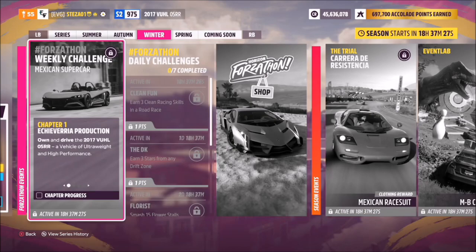Hello and welcome back to the channel. Today you join me for this week's Forzathon guide called Mexican Supercar, which wants you to own and drive the 2017 Vuhl 05RR to complete all of the challenges. So without further ado, let's get stuck in and take a look at the car in question.